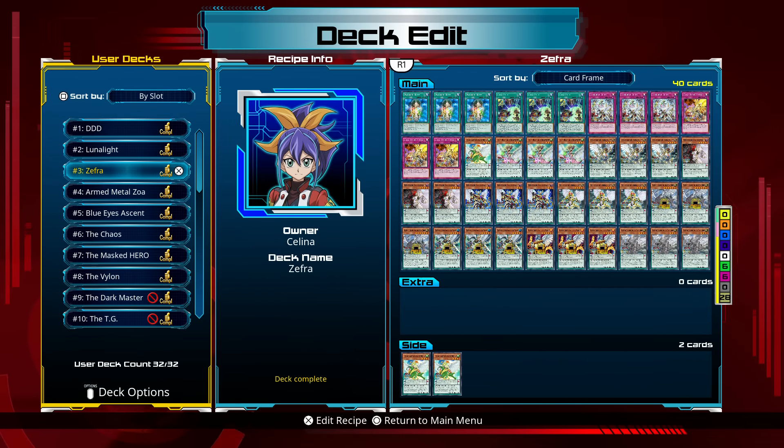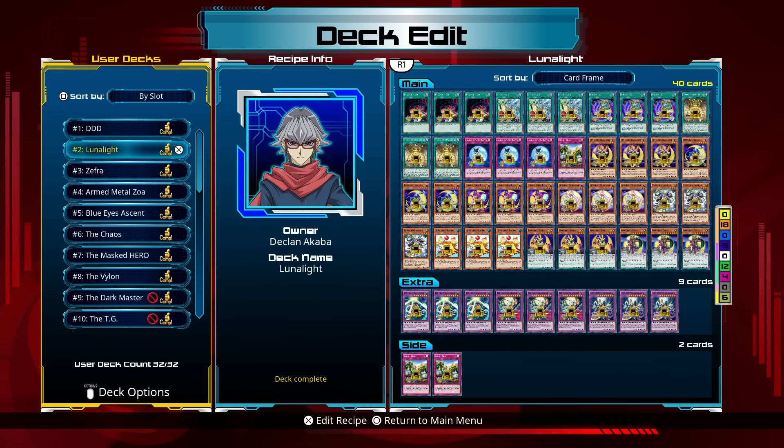One thing I want to point out before we get into this — why is Declan the face of the Lunelite deck when it's Selina's archetype? Yeah, I don't know what they were thinking. Anyway, let's go and look at the Zephyrs first.